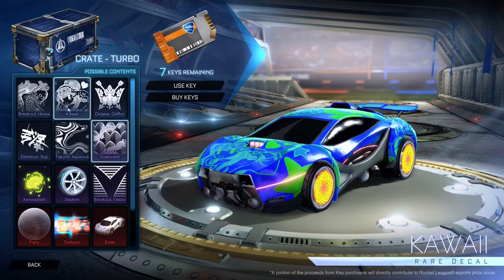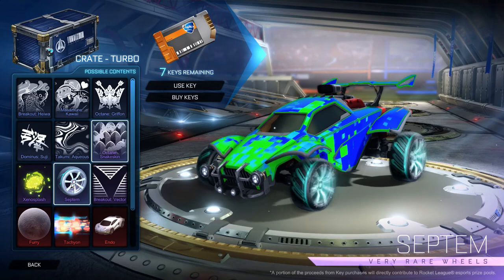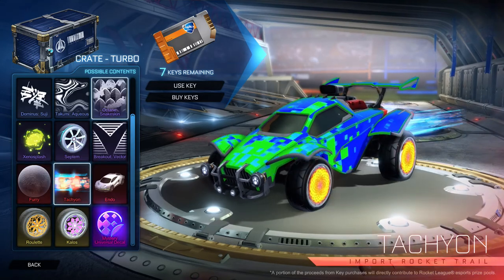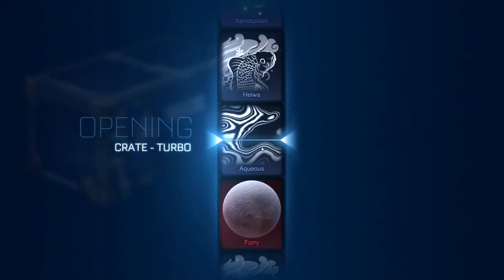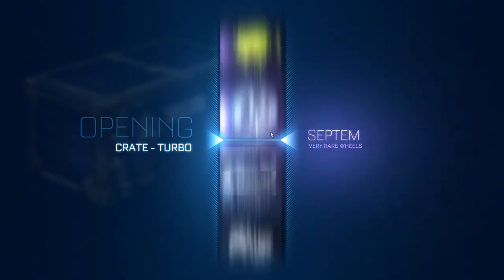Last roll — got to be the Endo. We've got to get the Endo now. If we get the Octane Griffin, we would not be mad at all. If we got the Septimweils, I'd be kind of mad if they weren't painted. Furry — I guess it would help because then I'd be able to use Furry, but I would never use Furry. I don't think it looks great, not going to lie. What's it going to be? Last Turbo Crate.